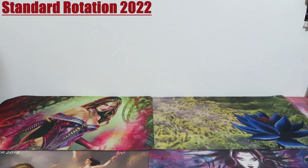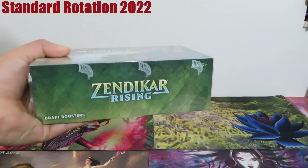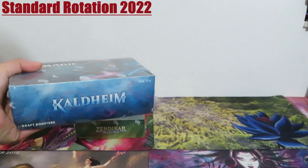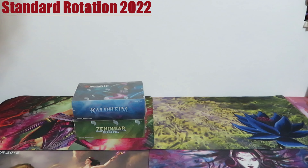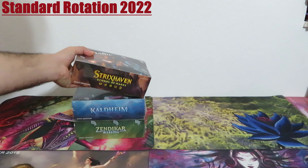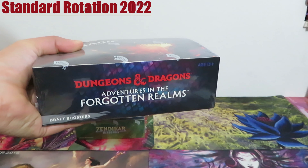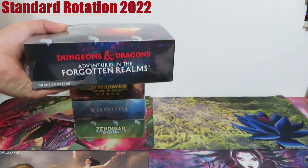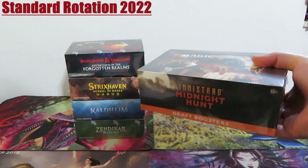The first set in the current standard scenario is the second return to Zendikar — Zendikar Rising, released in September 2020. Then we have the cold set of Kaldheim, released in January/February 2021. After Kaldheim, we had the Harry Potter-inspired set Strixhaven: School of Mages, released in April 2021. The summer set was Dungeons & Dragons: Adventures in the Forgotten Realms, released in July 2021.